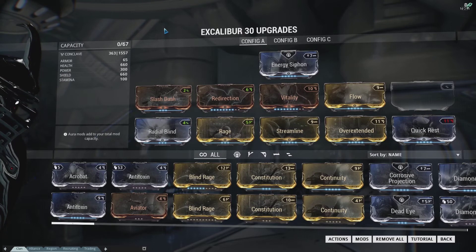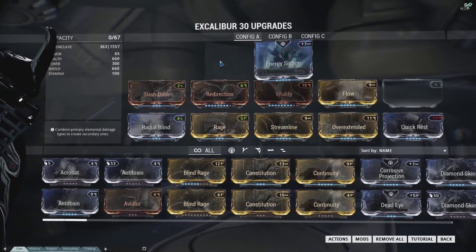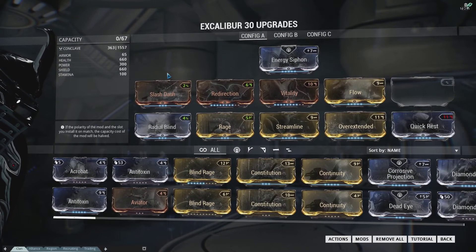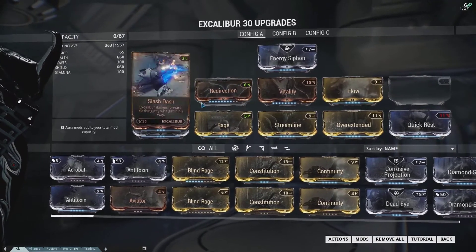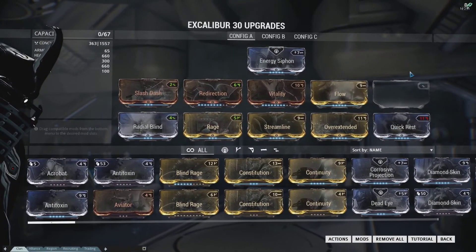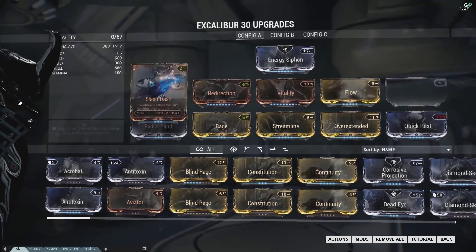There are two acceptable reasons to put a Forma on him. The first is for increased tankiness — if you wanted to add Vigor, you could throw on a Forma. But that's still rather nearsighted because if you are aware of your surroundings and using Radial Blind properly, this tankiness build will be plenty. The second reason is if you're running a melee build with added stamina, but honestly that's a very slim reason. This build right here will take you through any content this game throws at you.